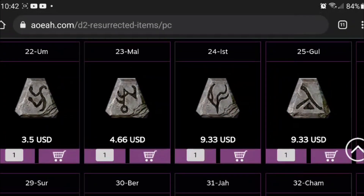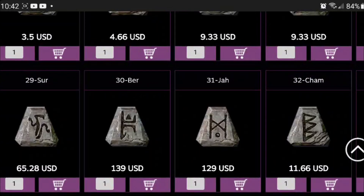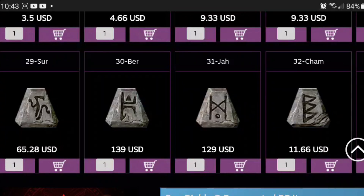Recently I found a Cham, a Zod, and a Lo. The Lo was actually the lowest rune on that list but it was worth the most — it's crazy how runes work. So we got the Sur and Ber at $65 for one. We're getting to the $130 to $140 range with the Ber and the Jah. And you can see how worthless Cham is — I was wondering why I couldn't even trade that. It's only $11.